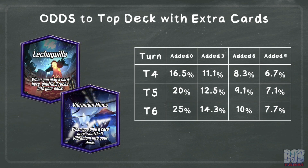Moving on to a pair of locations that are similar to each other: Lekugia and Vibranium Mines. These also shuffle cards into your deck, but give you control of if and when that happens. A ton of variables come into play here, but we can look at how they impact the odds of drawing a particular card on the given turn. For example, let's say you're playing Wong and by turn three you still haven't drawn it yet. The odds of top decking it on turn four under normal circumstances is 16.5%. We can then see how having added in additional cards impacts those odds. If you haven't drawn the particular card yet, how likely are you to top deck it on that turn? If you are still looking to draw the desired cards from your deck, especially if it's multiple cards, it is highly advised you avoid playing to these locations at all cost.